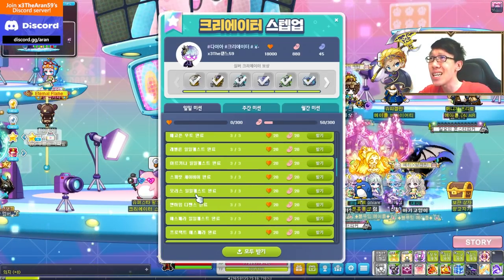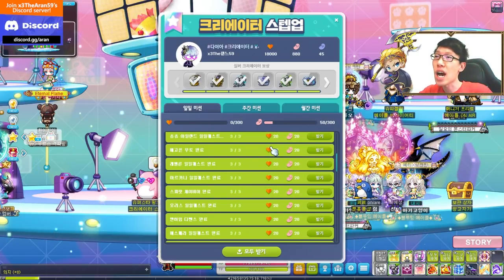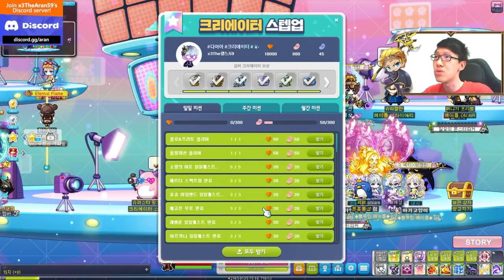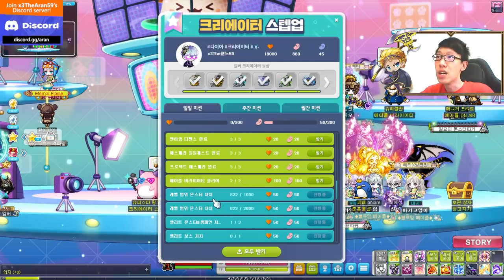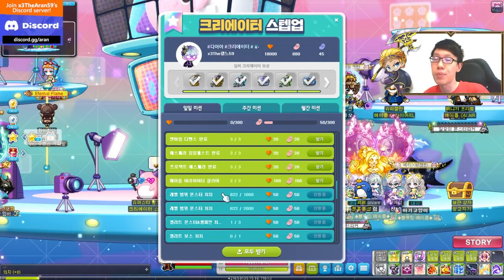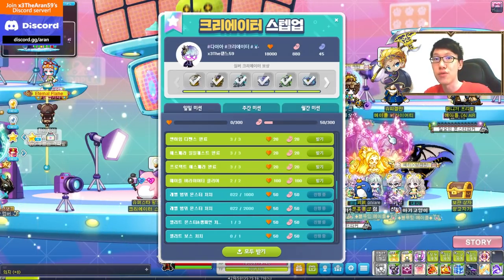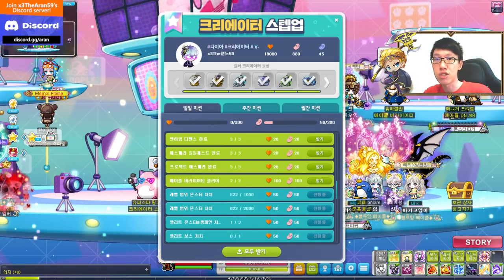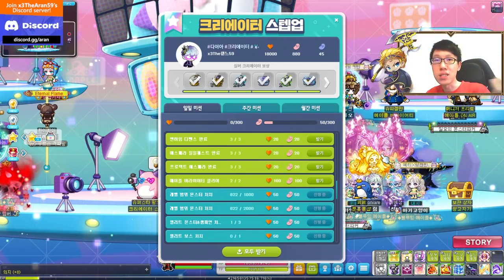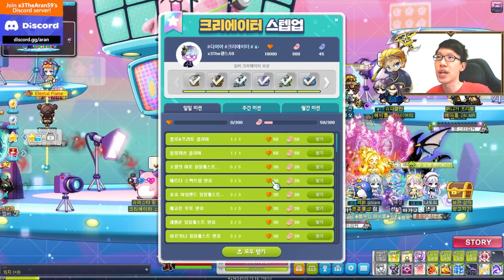The max is 300 per day. If you do Arcane River dailies or Choo Choo dailies, you get 20 subscribers each. If you just grind and kill around 2,000 mobs, you can cap it very easily. And if you do mini-games — the train, cooking, or puzzle ones — they give an insane amount and you can get 100 very quickly. Very easy to hit the coin cap.